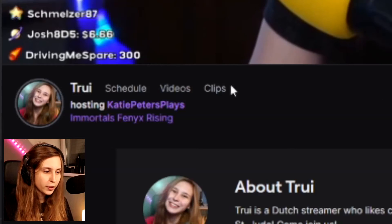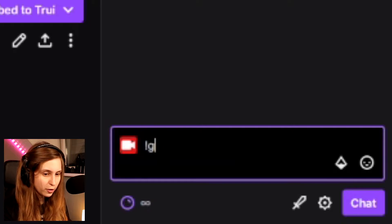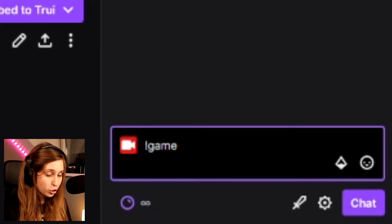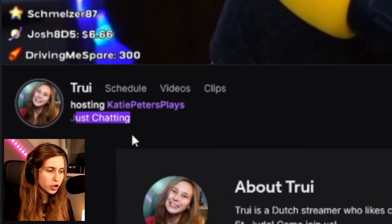Now you've made Nightbot a moderator. So what you or your mods need to do to change the game category is type !game followed by a space and the name of the category. For example, mine is on Immortal Phoenix Rising, and if we do !game just chatting, Nightbot will say the game has been updated to Just Chatting — and if you see here, Just Chatting.